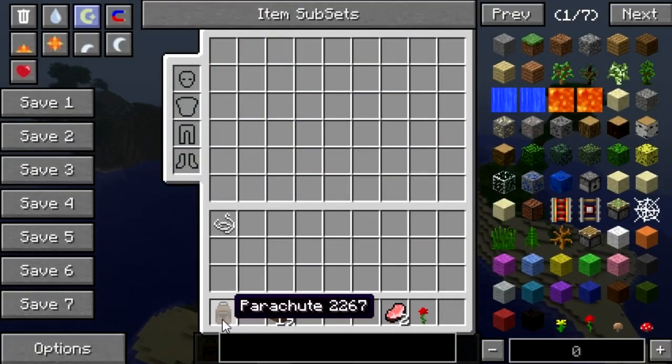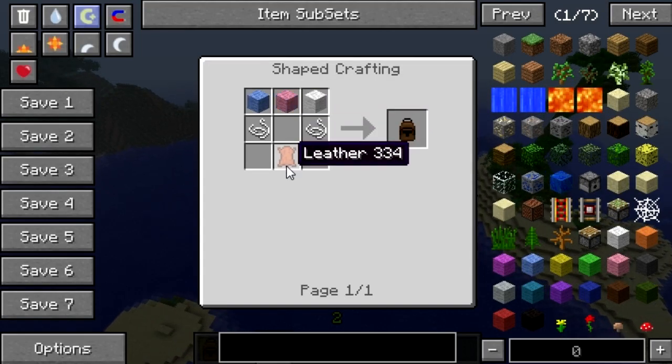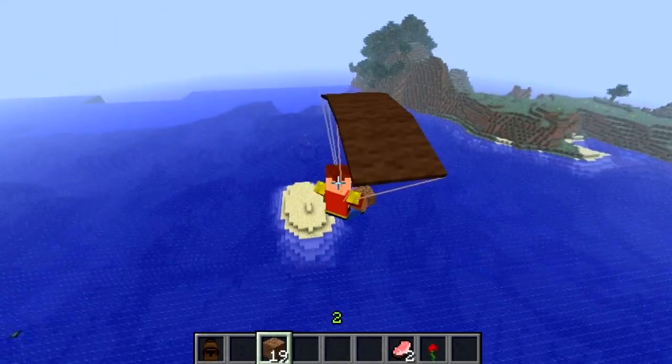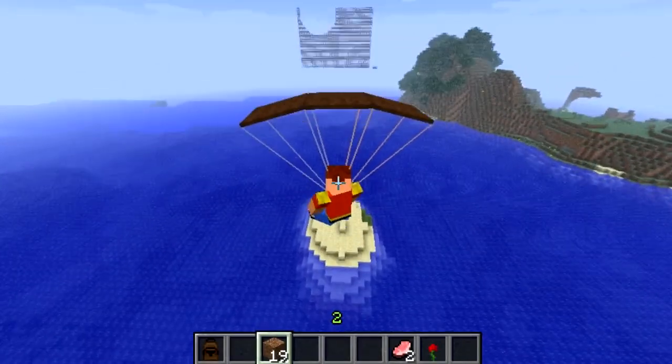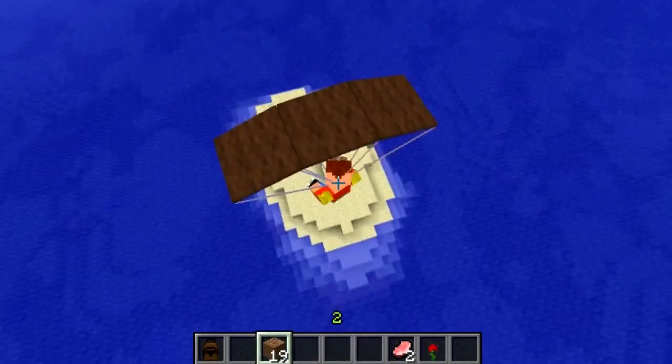I want to show you guys how to craft it — we can show you right here in the air. You can use any type of wool, and you need some string and some leather to create a parachute. It sort of looks like a backpack. We're slowly descending — let's go land on that island as a nice little goal.